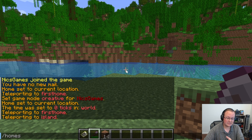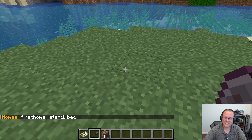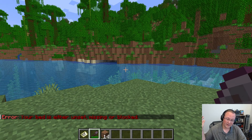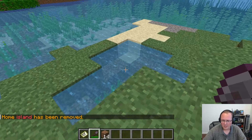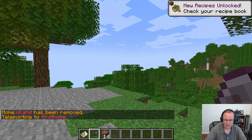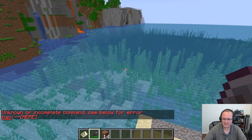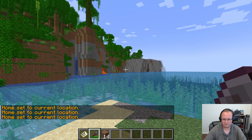You can also delete a home by doing /delhome and then the home name. So if we wanted to delete the island home, we do that — and now if we do /home island, it's no longer there, it just takes us to our first home. But if we go back to where we were and fly down, we can reset the island home with /sethome island, and now the island home works as it should.